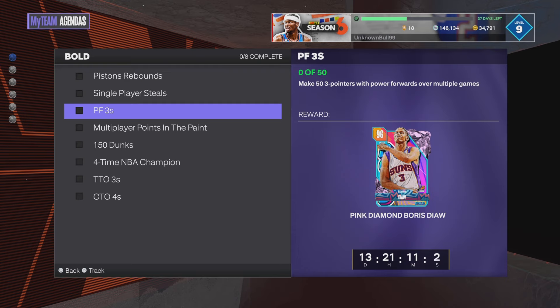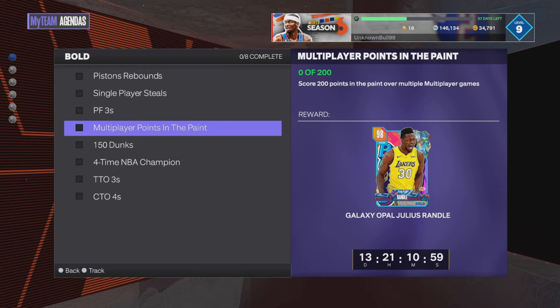200 points in the paint over multiple multiplayer games is kind of crazy, but hear me out. When I've been doing multiplayer challenges in the past, triple threat co-op works even if you just play offline with your friend. Go to triple threat co-op, invite your friends, and change it from competitive to co-op — those should count toward this. So you don't have to sweat unlimited, triple threat online, or clutch time online. It's basically playing offline with your friend — like a cheat code.